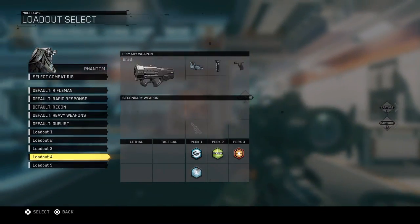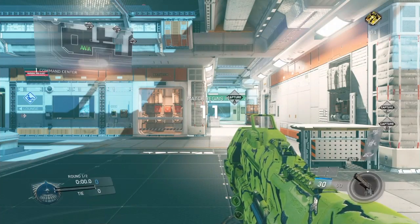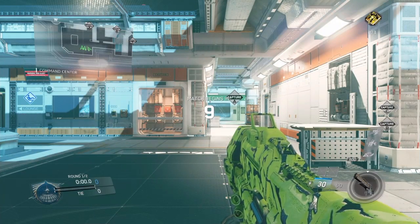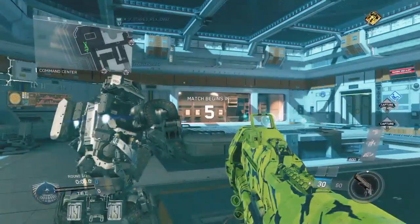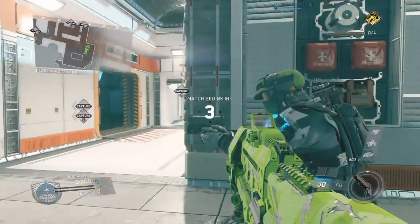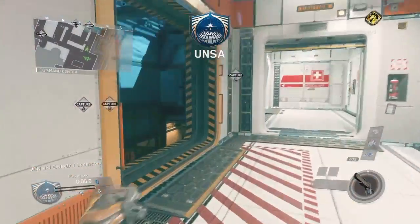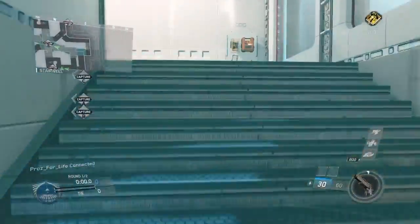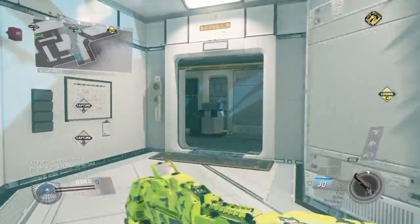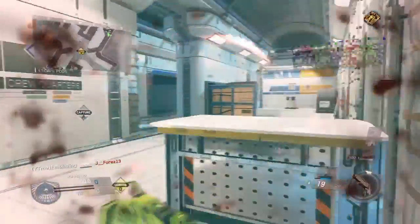The Infinite Warfare beta is finally here. Today I have Infinite Warfare beta gameplay on the smallest map — I think it's called Frontier, don't quote me on that. What I'm using is the ERAD submachine gun — I think that's what it's called, don't quote me — it's a pretty cool gun.